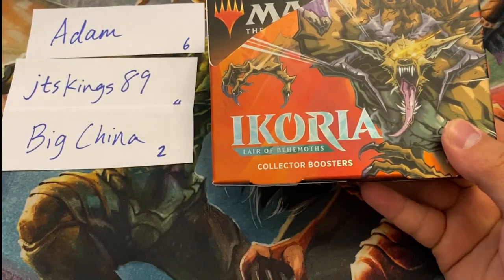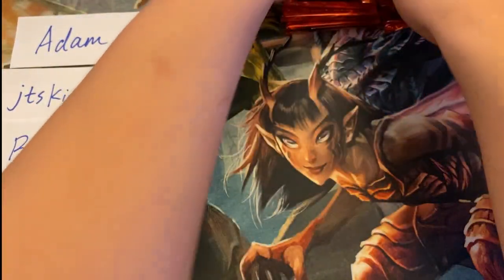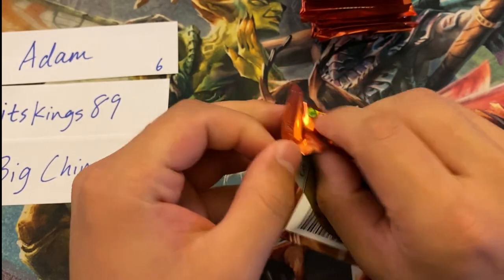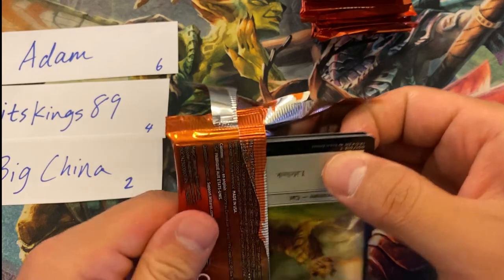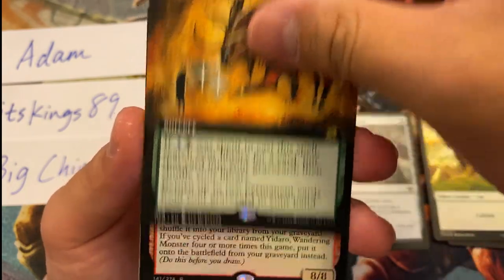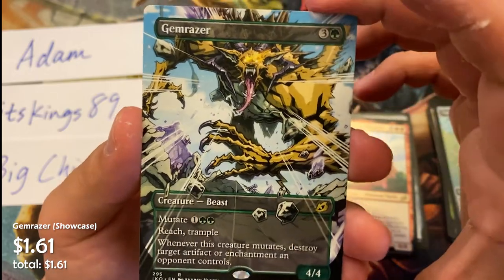Just saw five mythic Godzillas — I wonder how this one's going to go. Doing the shuffle with the shovel. Adam, first six packs go to you. Struggling with this pack — every now and then the glue feels a little tighter. Maybe it's a sign of things to come. Bonder's Ornament — not a great start. Extended art Mythos of Brokos, Yadara Wandering Monsters, foil Lore Drakus, Lobakete, and a Gemrazer showcase card.